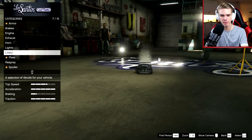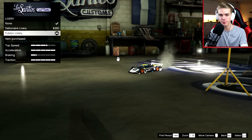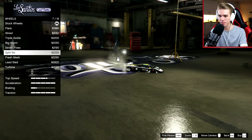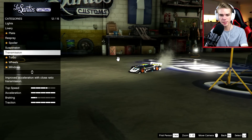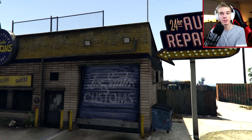Let's get some better lights, and these liveries actually look pretty cool so I think I might go for this one. Now let's see, I don't think we can actually customize the wheels — no we can't, so we're gonna have to stick with the orange ones. Just add some race transmission, a turbo, and that is pretty much it.